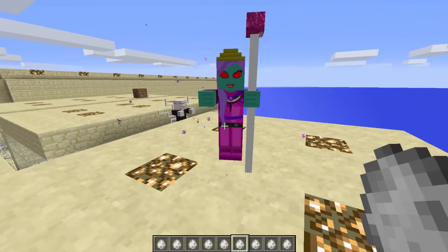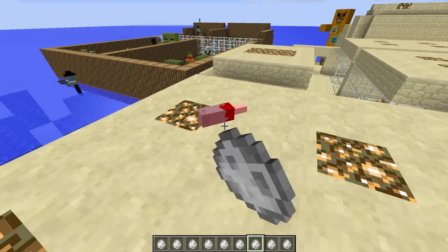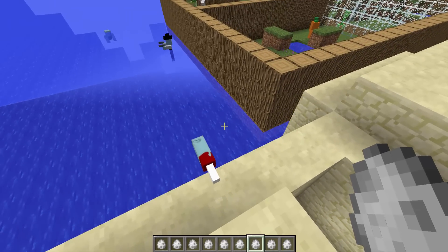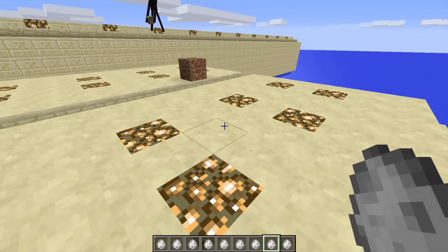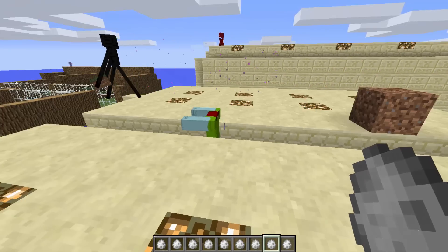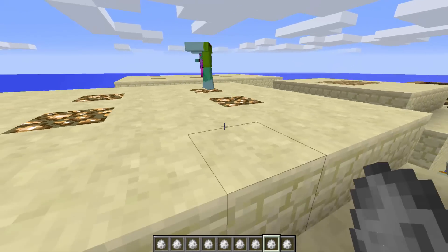The zombie arm is just like an arm walking around - that is so disgusting. The headless zombie is just a zombie without a head. The blood scares me out, I just don't like blood at all.